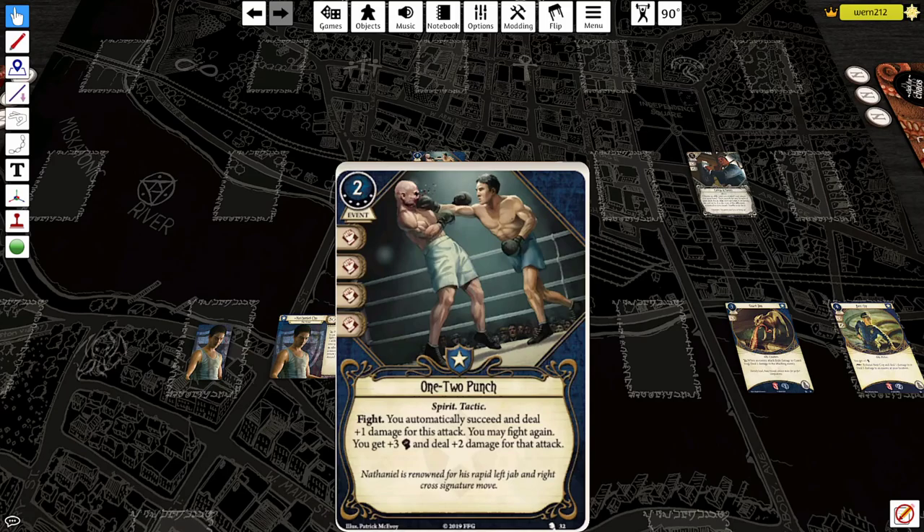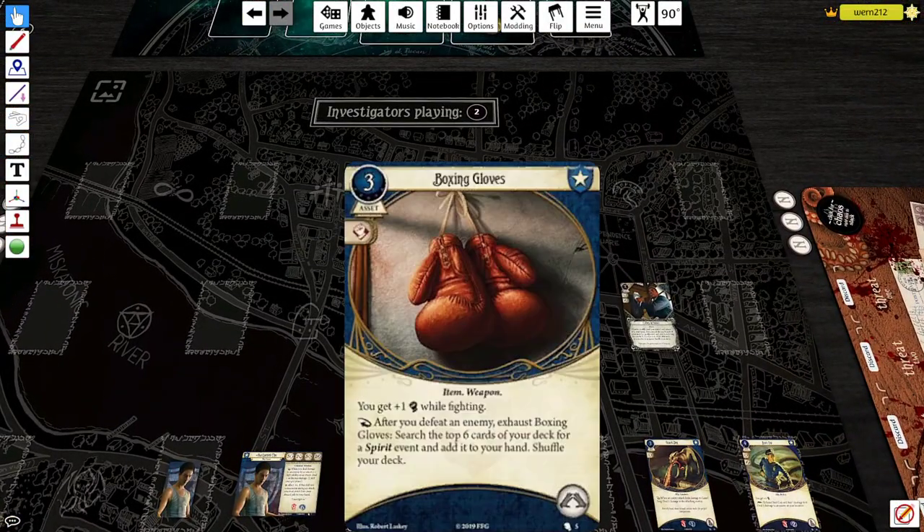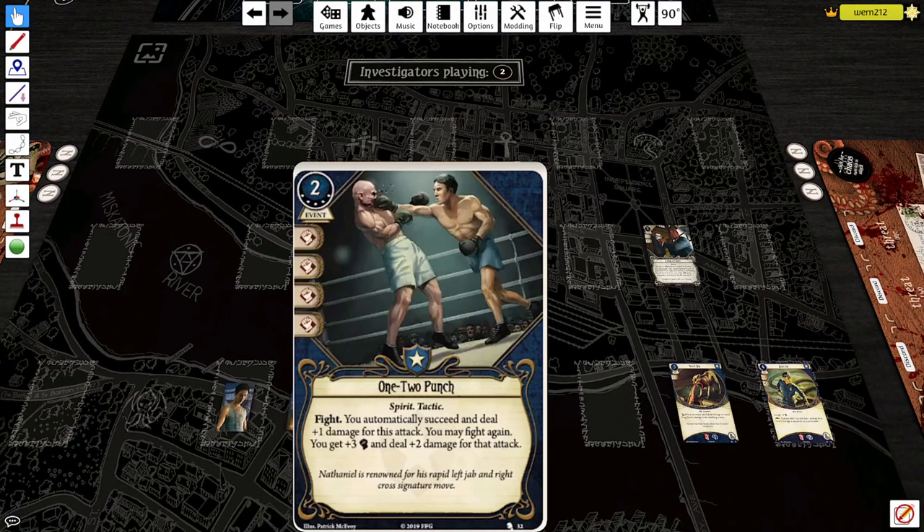It also works with Boxing Gloves, which is the card that lets you find a Spirit card. Boxing Gloves are one of the cards in Nathaniel Cho's deck — gives you plus one Combat while fighting, and if you defeat an enemy you get to search for a Spirit event and add it to your hand. Just an automatic success. Even at its worst, if you can't afford to pay it, it's just four Combat icons. How bad is four Combat icons?